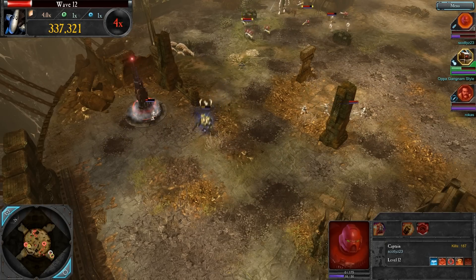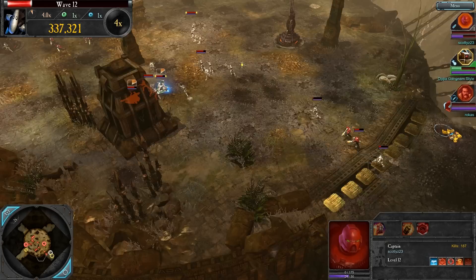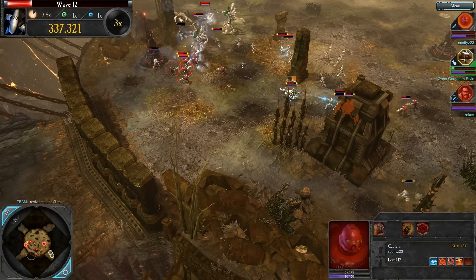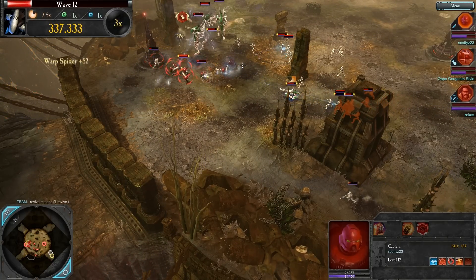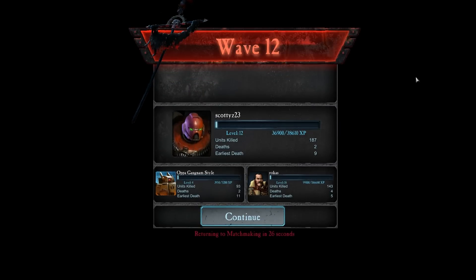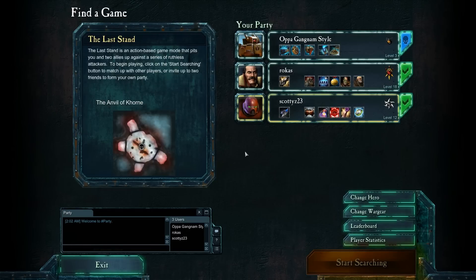I'm going to type something in and tell this guy to revive me. Where's the button? Enter — yep. Revive me! Oh, it's too late. Alright guys, well, that'll be the end of that. It was good while it lasted. As you can see, you can only do so much if you don't work with your team — I was trying to, but I didn't type fast enough. Well guys, I hope you enjoyed the video. I'll post more like these. I love Warhammer. See you later, bye!